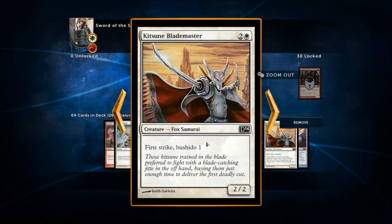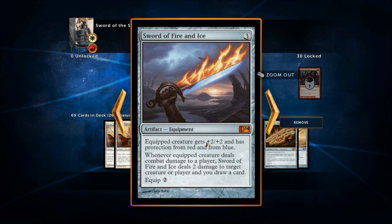Now here are the swords. The Sword of Fire and Ice — three mana artifact equipment, equip for two, gives the equipped creature +2/+2 and protection from red and from blue. Whenever the equipped creature deals combat damage to a player, Sword of Fire and Ice deals two damage to target creature or player and you draw a card. So the creature gets +2/+2, protection from red and blue, deals damage to a player, then deals two more damage to a creature or player, and you draw a card. These cards are so good.